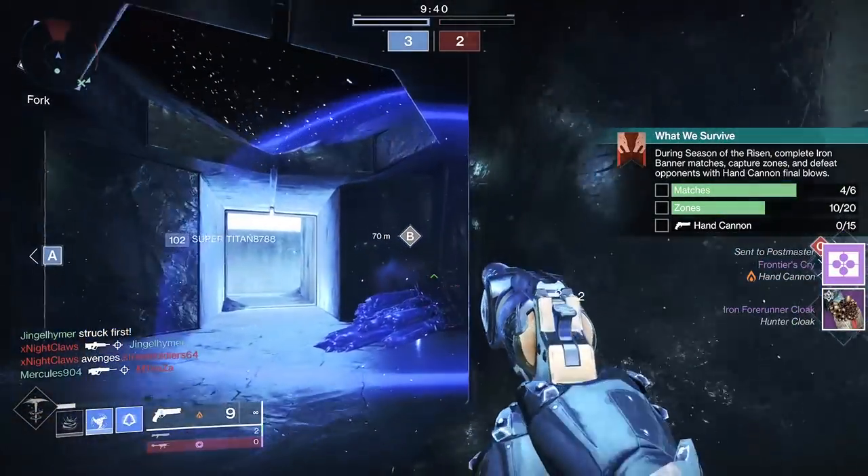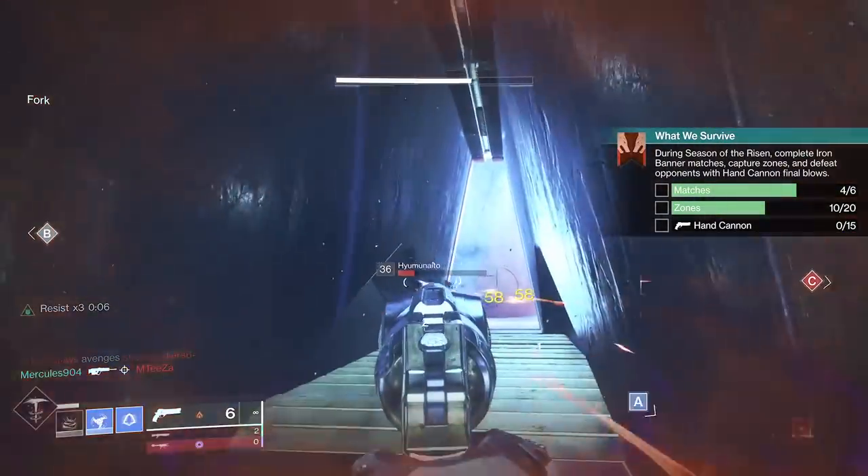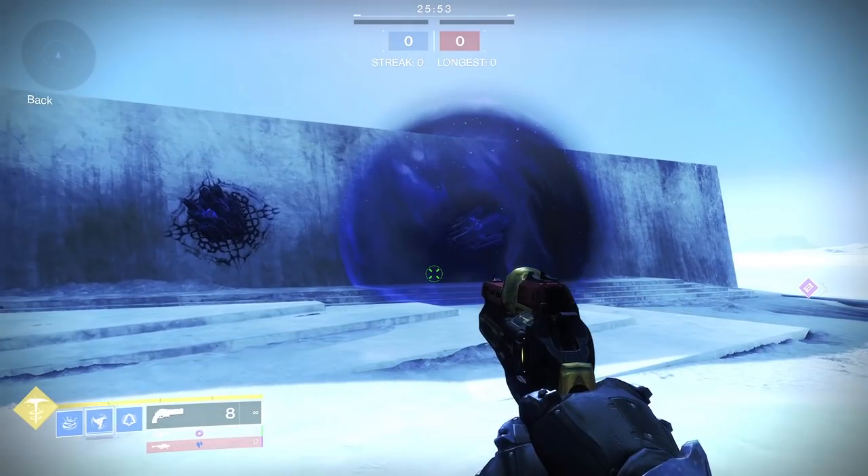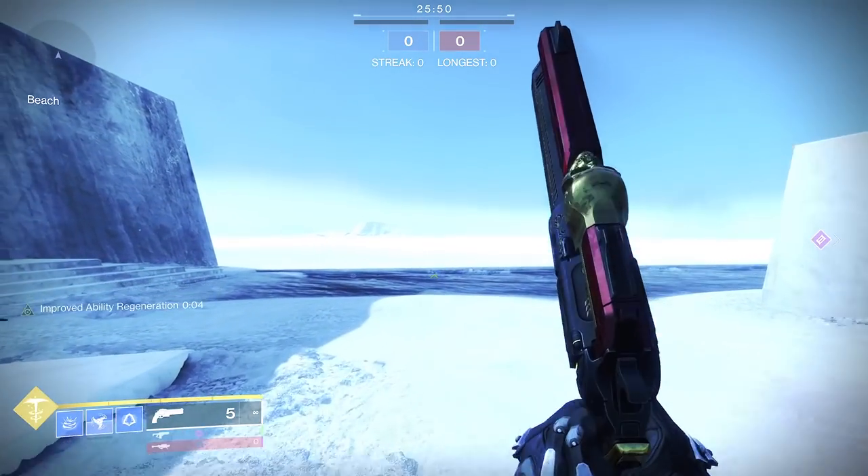Renewal Grasps — the Stasis Hunter Revenant. The exotic perk is Depths of the Dustfield. Your Dustfield grenades have a much larger effect radius. Allies inside the Dustfield take reduced damage, and targets inside the area deal reduced damage. Sounds simple, but a lot of things stack and some crazy things come out on top of that at base.